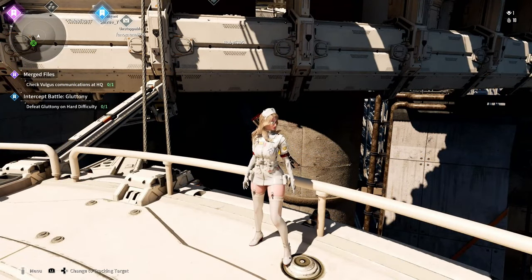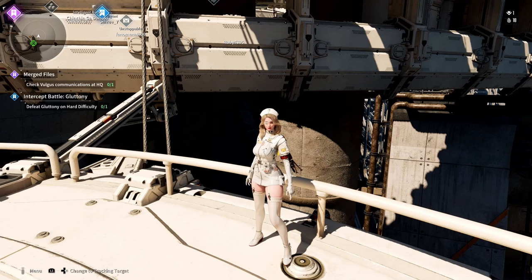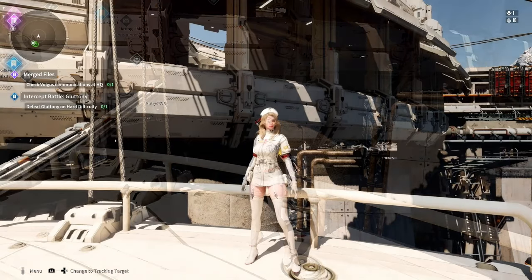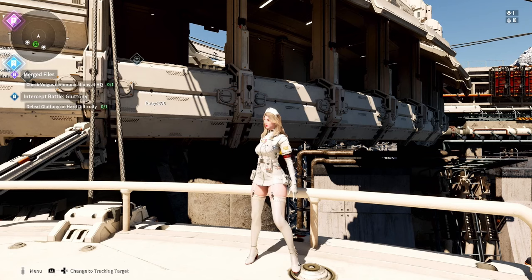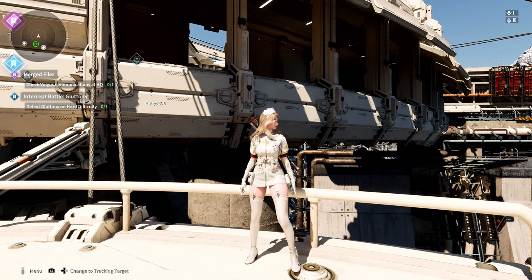If you haven't been paying attention and don't know what ETA Zero is, it is a trading area that uses vouchers. There are two types of vouchers: standard vouchers and premium vouchers. The standard vouchers can only be obtained by completing infiltration operations with a 400% kill score multiplier. Currently the hard difficulty score multiplier is available in dungeons where an invasion has occurred.